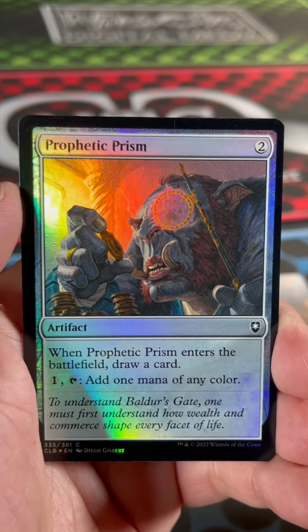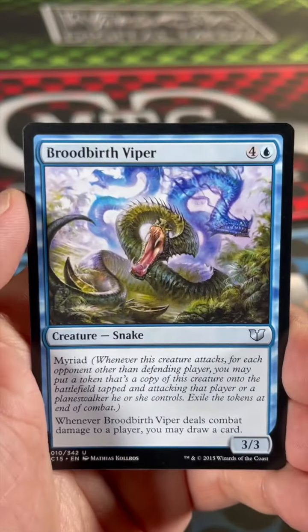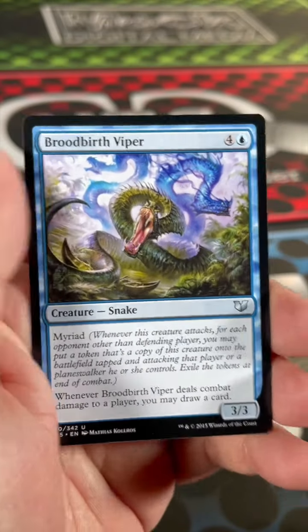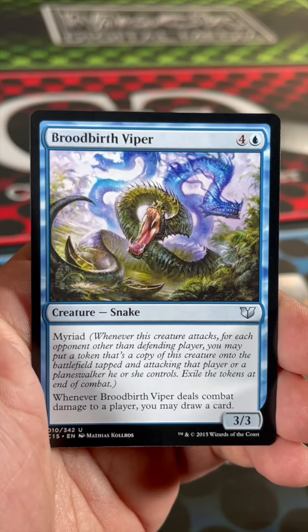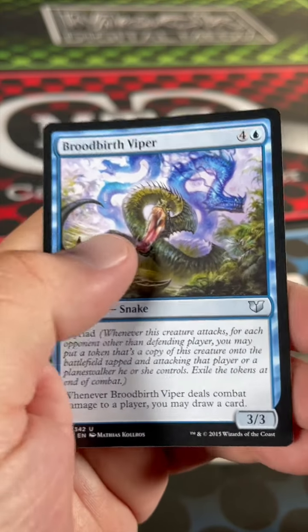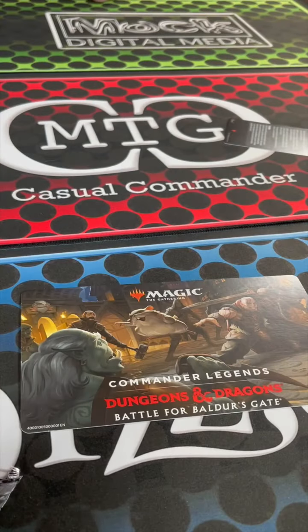Prophetic Prism. And then a list card — Brood Birth Viper. It's got Myriad, and whenever it deals combat damage to a player, you may draw a card. And that's it — we'll see you next time. Make sure you check out every single bit of our content on MTG Casual Commander. Let the magic continue.